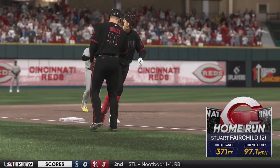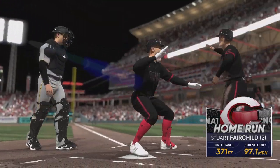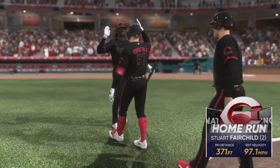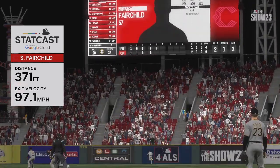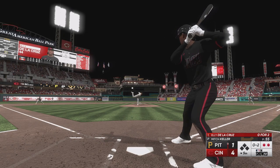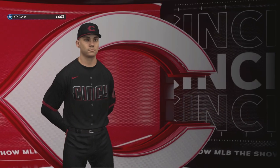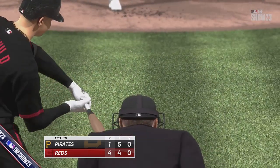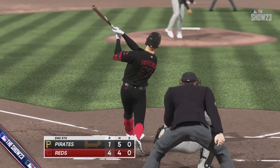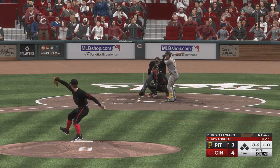It only went 371 feet but just enough to send it over the wall for the two-run home run the Reds needed to extend the lead. Stuart Fairchild has been really good this season — I think he's an everyday player for us. It makes me curious what we'll do at center field because Nick Senzel has been off to a rough start. Elly De La Cruz goes down swinging for his third strikeout, but Fairchild is the key person of the inning — Reds now lead 4-1 through five innings.